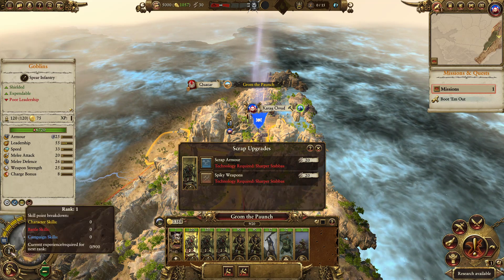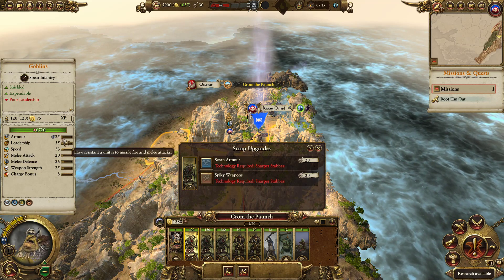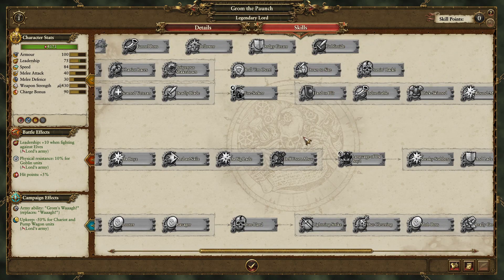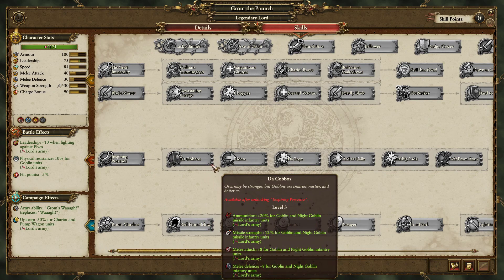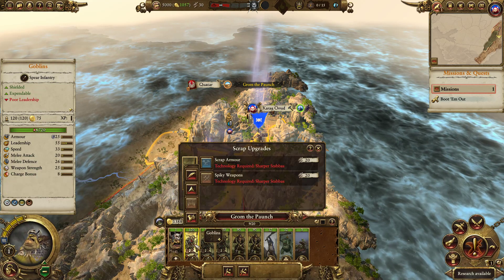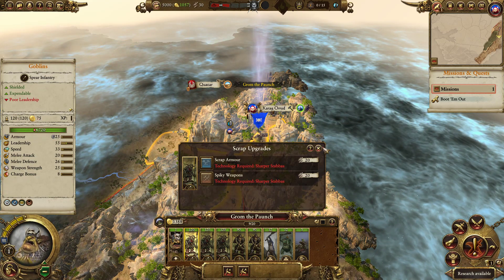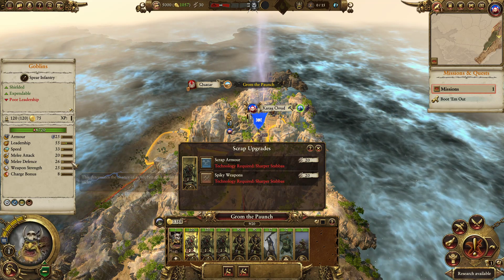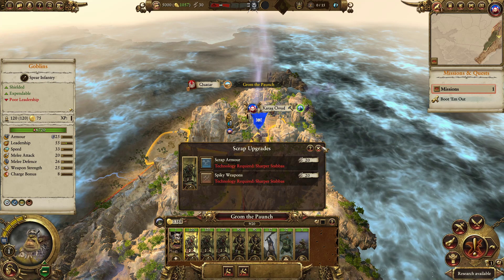You put all this stuff together, what do you end up with? You end up with goblins that have great physical resistance - you can have about 70 armor. 70 armor, not even kidding, it's insane. And tons of bonus melee attack, bonus versus large, all this stuff - they become extremely powerful. You want to grab Dagobos which gives them another 8 melee attack and another 8 melee defense. And suddenly you have these units who are dirt cheap with massive unit size, but their stats are baselined pretty low. Those all add up and they become super powerful.